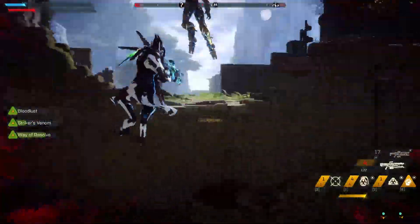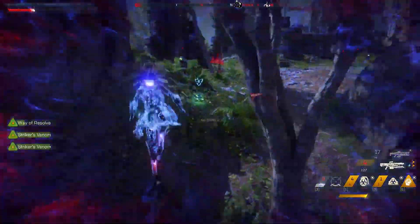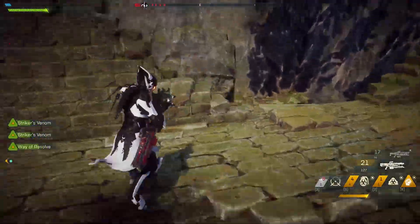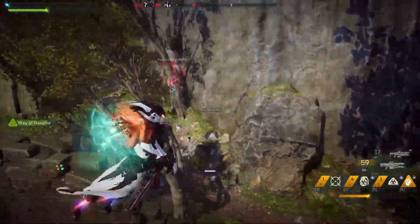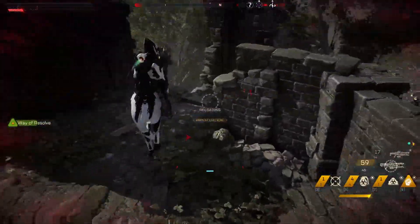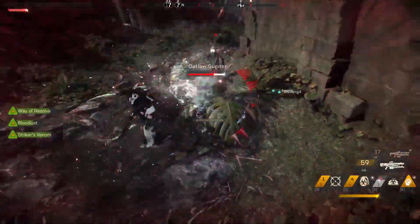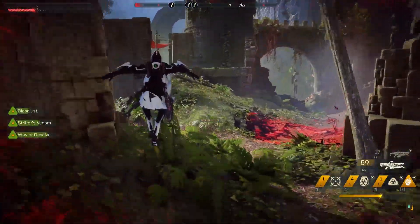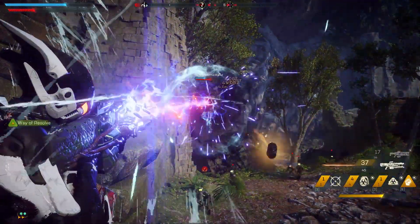There are basically three main ways in Anthem to get coin. The first is the alliance system. In front of Lucky Jack in the enclave there is an alliance system you can press, which pops up showing your tier and your friends' tiers. Basically, when you play the game you bump up your tier, and when your friends play — whether they're on your friends list or in your guild — they rank up too, and based on your tiers you'll get coin.